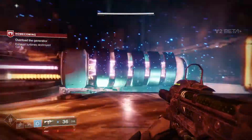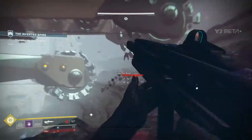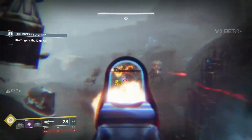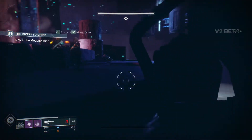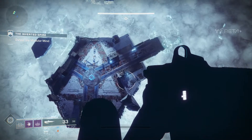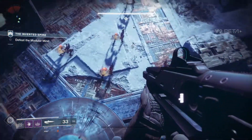Next I jumped into the strike, which is set on Nessus, one of the new planets in Destiny 2. The strike was quite long for Destiny standards. You go through some interesting locations with environmental hazards. The boss at the end is still a bullet sponge like original Destiny bosses, but has mechanics like the floor disappearing and the boss burning the ground forcing you to jump. All in all I did like the strike, but without the story context of why you were there, it's hard to care about the fight.